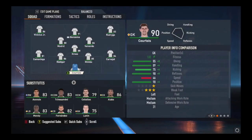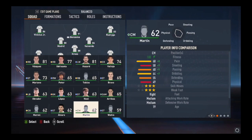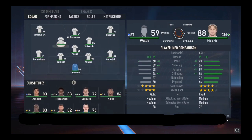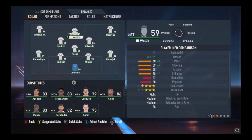From here, I'll have to find my player. It's located at the bottom right corner of the screen. Then I'll just have to replace Benzema at the top corner of the screen so that my player would be the captain of the team.